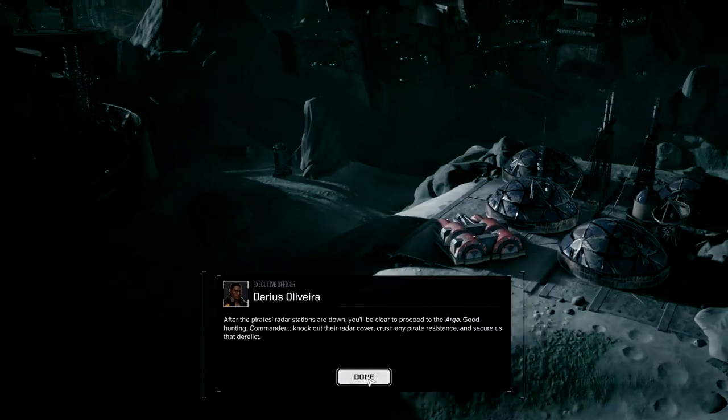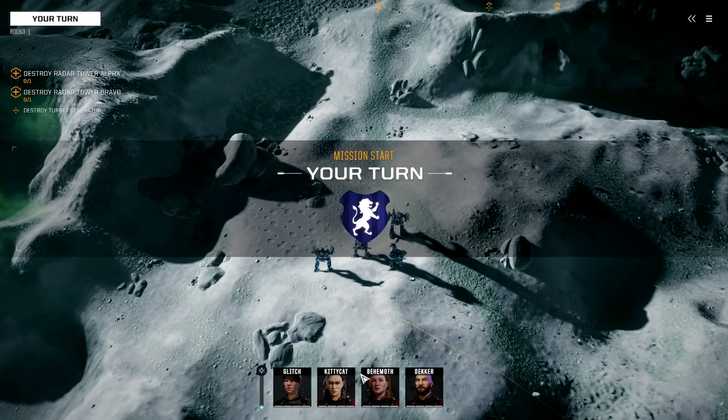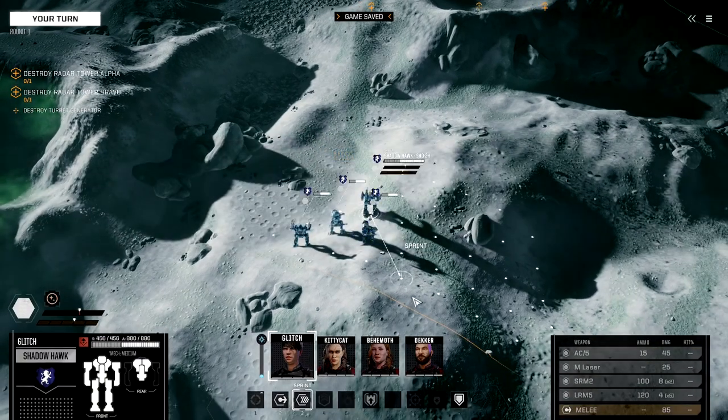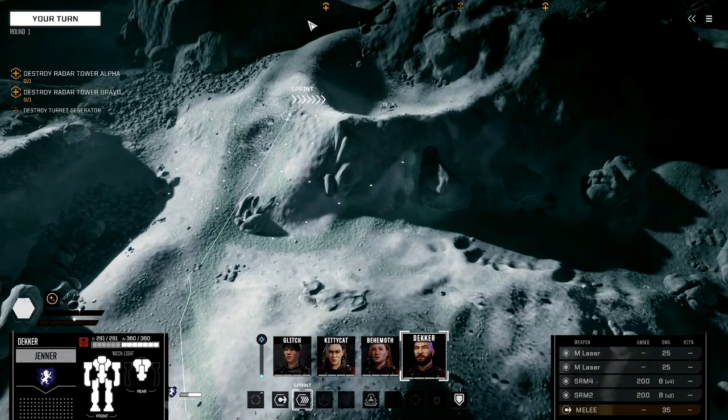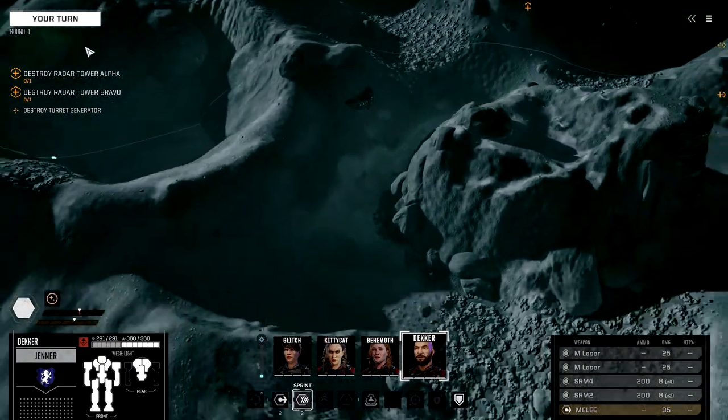Welcome to Axelus, Commander. It's every bit as charming as you'd expect a pirate-occupied moon to be. You'll find Grim Sybil's radar station just ahead. Defenses appear limited to turrets and ground vehicles for the time being. We know Grim Sybil has at least one lance of battle mechs, so be ready for anything. So if she has one lance, that's like four battle mechs. Decker, you're going to be scout.